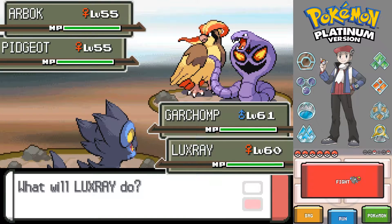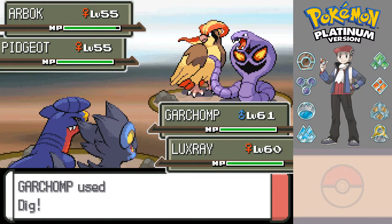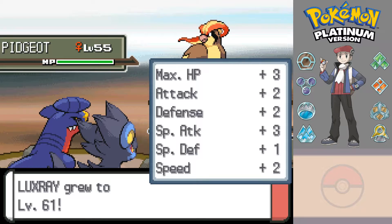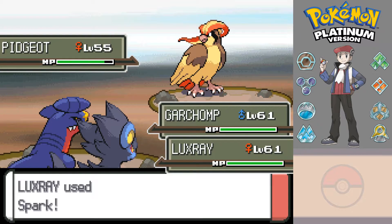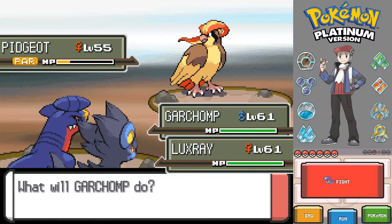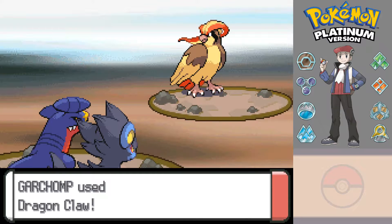That's more like it - a Pidgeot! Garchomp's still underground so I'll use Spark on Pidgeot while I well and truly surprise the Arbok with Dig. Yeah, there we go. Sweet - level 61! Although we did get Intimidated, which probably didn't help, but that's okay.